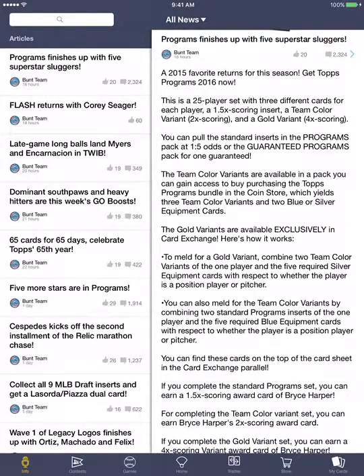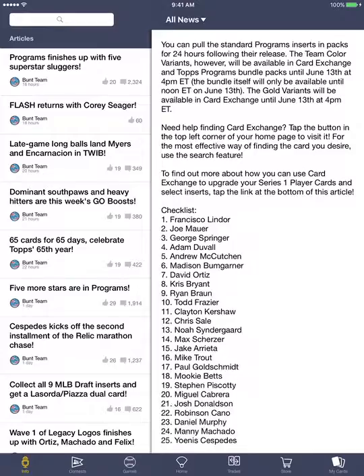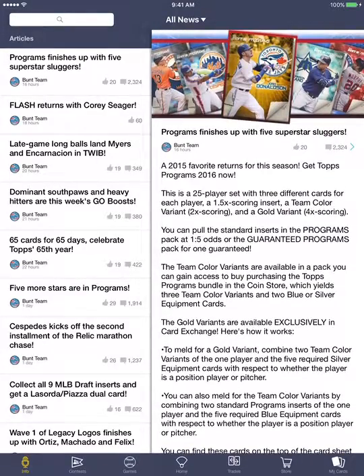The nice thing about this series is that the team color variants, although they were only 1.5x scoring, you could use your blue equipment. I had no shortage of blue equipment in my card sheet, so it's good to find a use for them. I thought the blue variant of the base cards was a little off-skewed in terms of the number of base cards required to meld up for it, so I never bothered melding the base cards into blue or using that blue equipment.